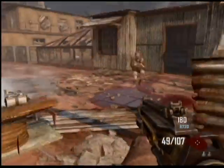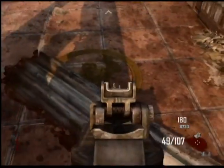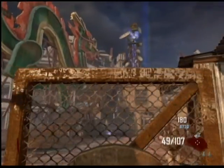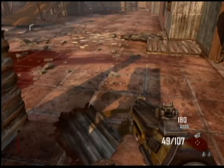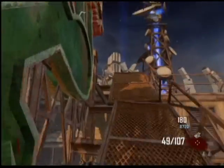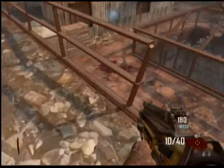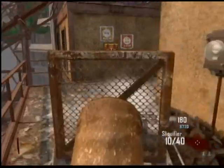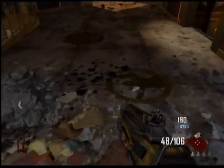That's the first spot right there where Baker's putting it. You have to put them directly on those symbols — put them directly on it, and whoever is doing it can hear Richtofen talk if you placed it down right. Here's the third location, it's kind of hard to see. The fourth location is right in the spawn hotel or building.